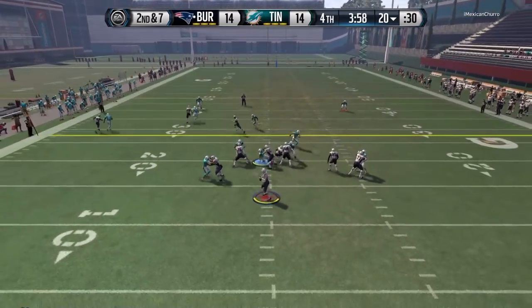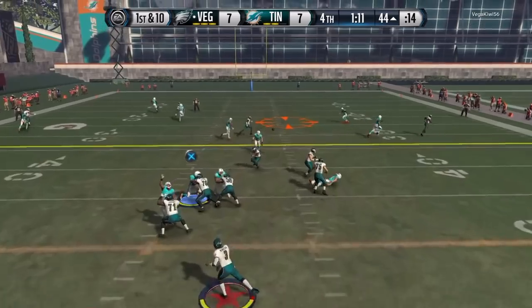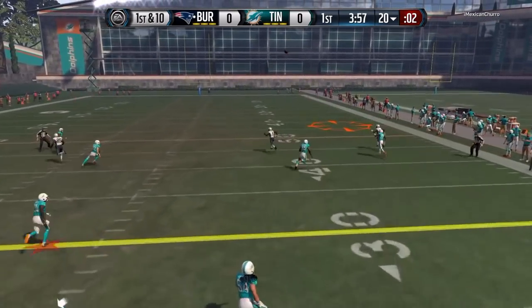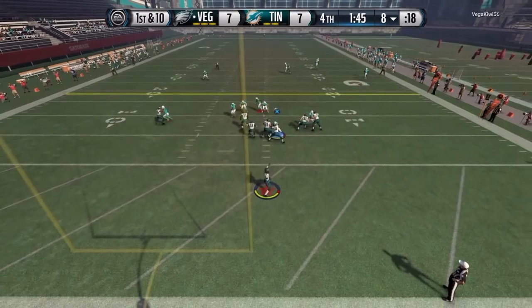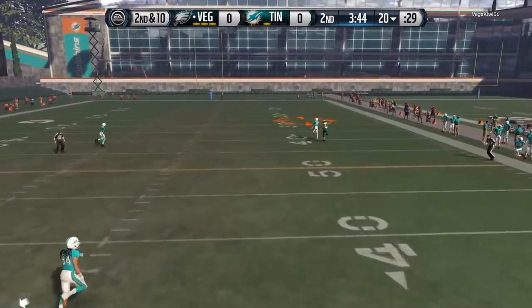If you want to put him in the slot, he'll do fine, but I think that would be a waste — a 6 foot 2 corner that's great at stopping the deep ball would be so much better used out wide. Even though I'm not a big fan of it, you could put him at safety, but right here he got killed with that press.